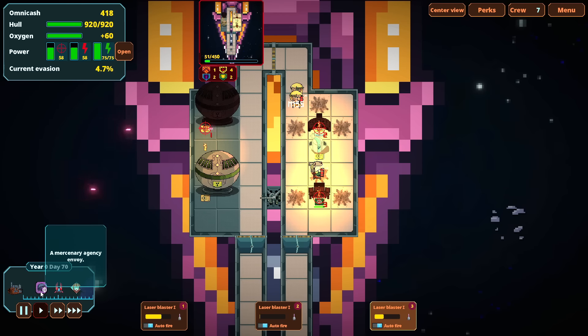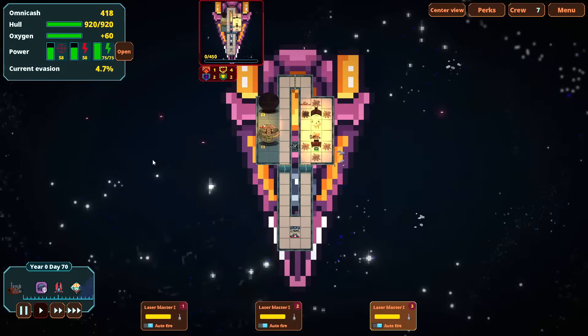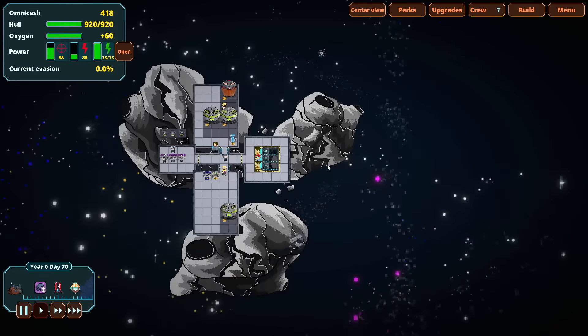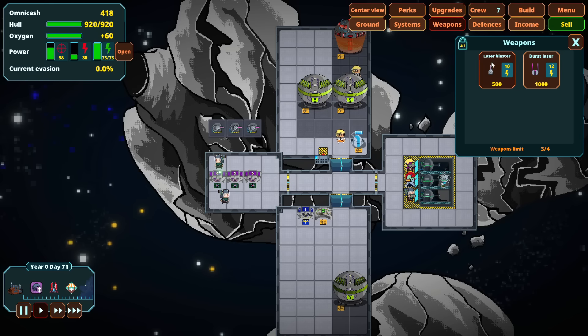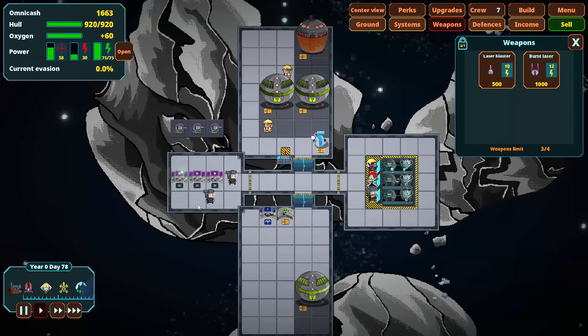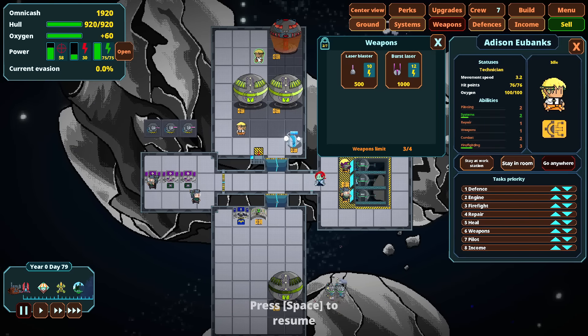We've got another scary looking ship over there too, and a mercenary agency coming in. I'm hoping we don't take too much damage because I'd like to mostly just mine during this next section — our cash situation has not been great. There's a burst laser weapon that sounds pretty cool. I would like the burst laser weapon. But wait — is my bounce perk only for the laser blaster and not all laser weapons? It's only the laser blaster, so I'm not going to install it. We managed to bring in a little more cash by letting it mine in the interim.